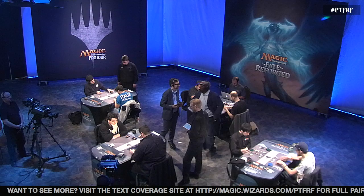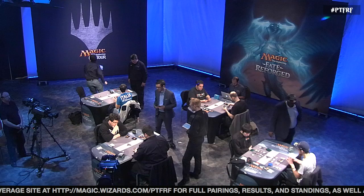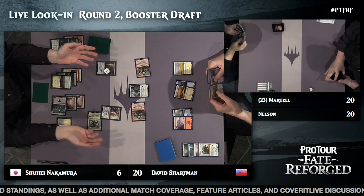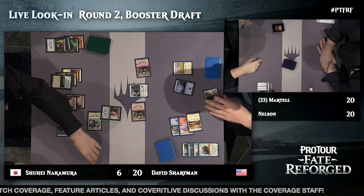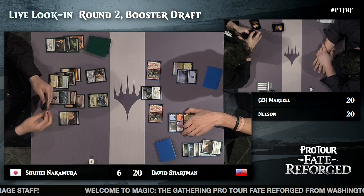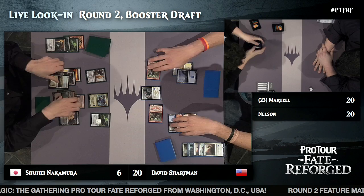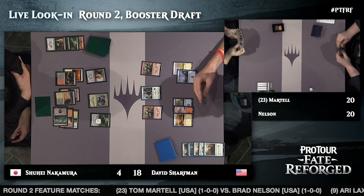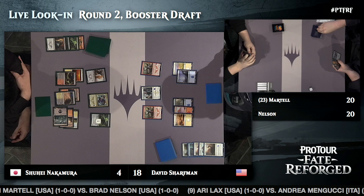Brad Nelson is taking a mulligan in game two of the main feature match. To give an overview of this round: Tom Martell vs Brad Nelson at the main table; Ari Lax — who took King of the Hill last round — is fighting Andrea Mangucci for King of the Hill. Andrea Mangucci was the first to popularize that position, making an incredible run at Pro Tour M15. Also in the round: two Hall of Famers, Shuhei Nakamura against David Sharfman, and Jon Finkel against John Stern — the Canadian veteran coming off an impressive run on both the Grand Prix circuit and Pro Tour scene.